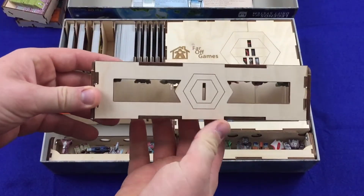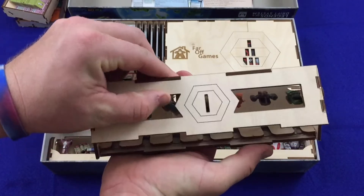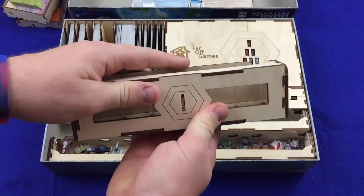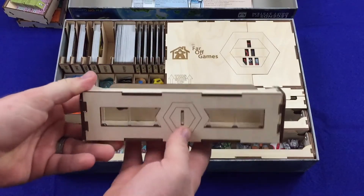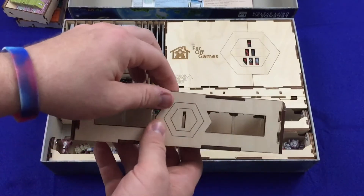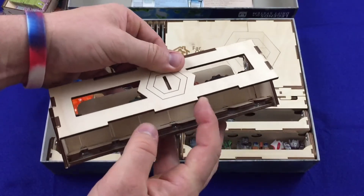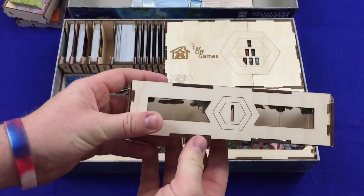Here we've got the tier one ships. This, to me, is the coolest piece I've seen in one of these inserts yet. It actually just lifts right up, and you can see they're on their flight stands and they slide right out. When it's closed, you can do whatever you want and they stay right in place — all of them, with no problem whatsoever. This is held together with these metal pieces right here, which is the first insert I've gotten that had metal pieces. It just opens right up, and because of these cutouts, it has a little bit of a snapping action when it shuts.